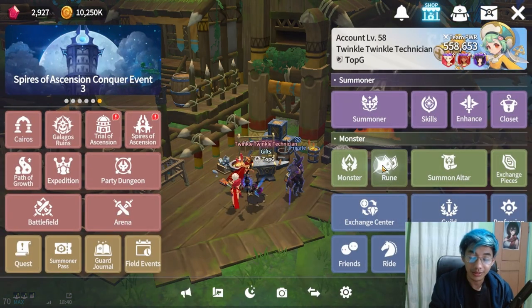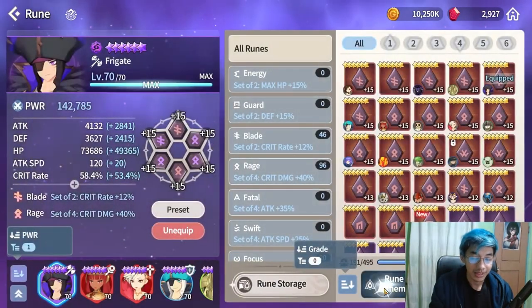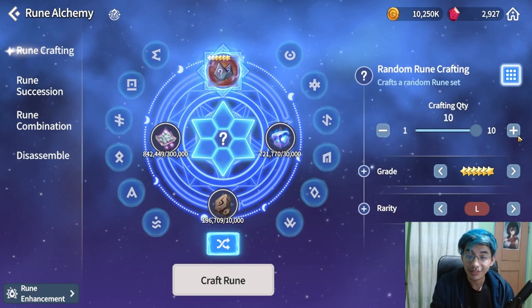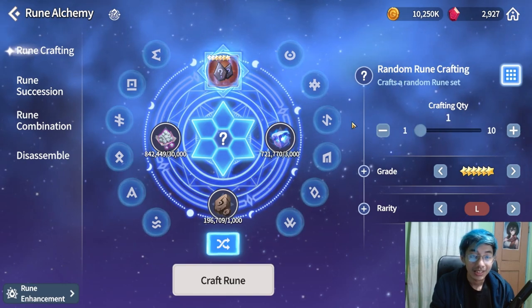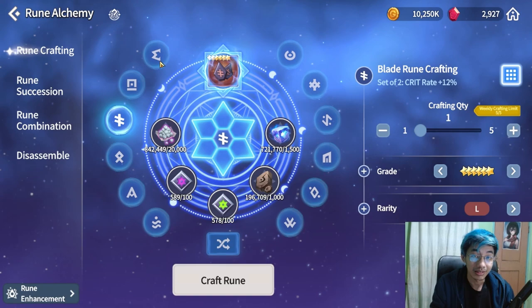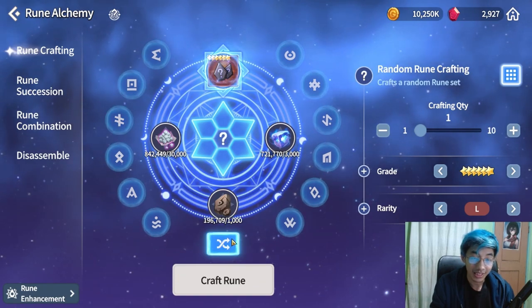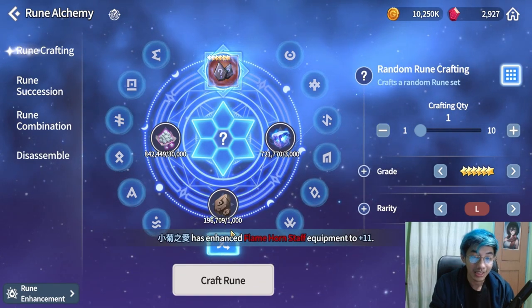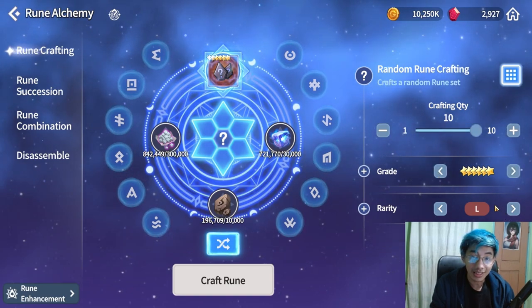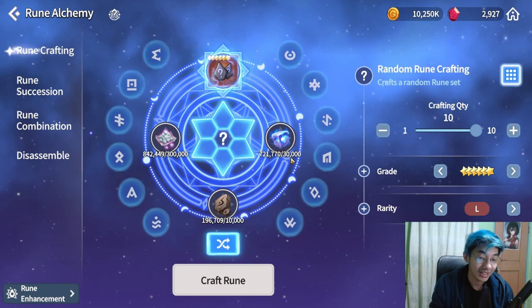If you go to your runes and rune alchemy, you can now craft random runes. Random runes are much cheaper than crafting specific runes because you don't need any engraved stones. Click in the middle for random runes — you can select, for example, 6-star legend runes if you want to gamble.